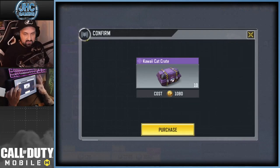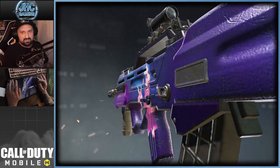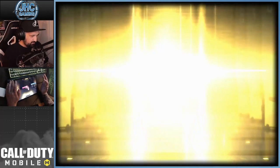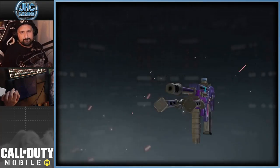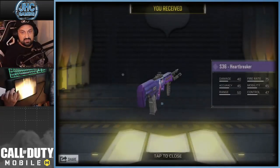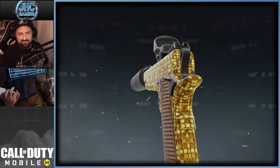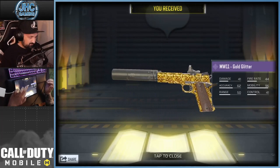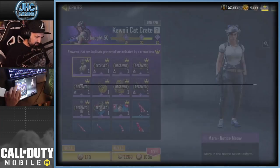Let's keep going for 30 more unless we get lucky early. One epic — the Type 25! That's dope. Also got the J358, trip mine — that's 50 crates now. We got the S36, another epic — so we have the Bolt Heartbreaker skins. And the MW11 gold glitter — it's animated — plus the PDW-57 Love Struck. Going for 10 more.